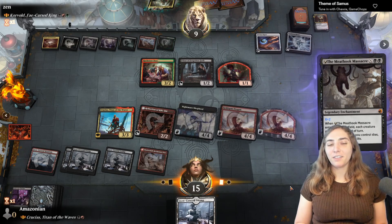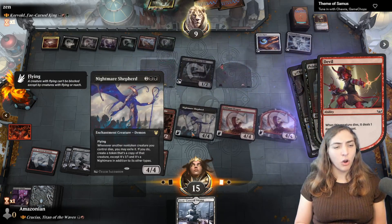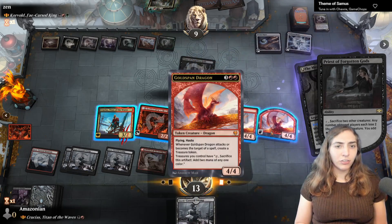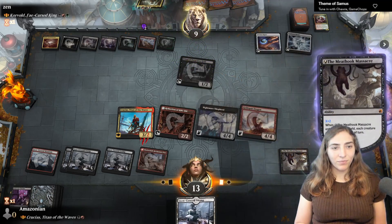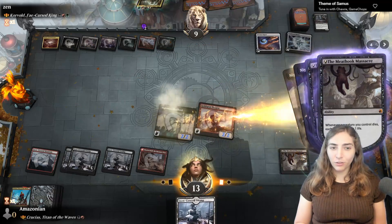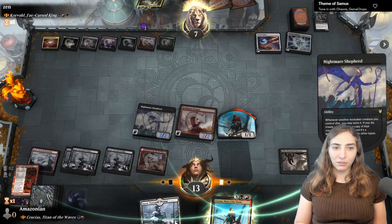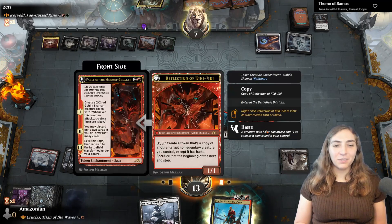I Meathook Massacre, killing my own Reflection of Kiki-Jiki. With Nightmare Shepherd out, whenever another non-token creature I control dies, I may exile it and create a token copy of that creature — except it's a 1/1 and a Nightmare in addition to its other types. I decline moving my commander to the command zone so I can make a clone, then exile it and move it to the command zone. Reflection of Kiki-Jiki comes back in play.